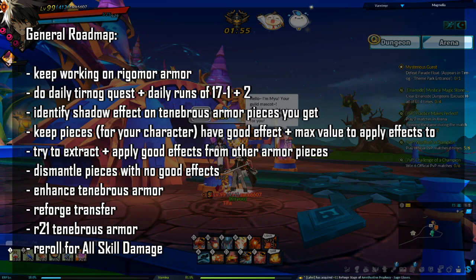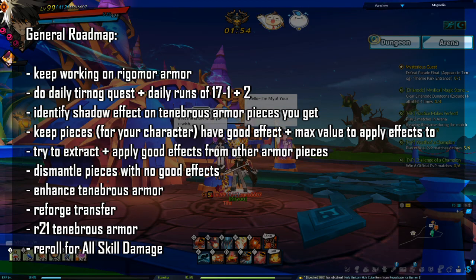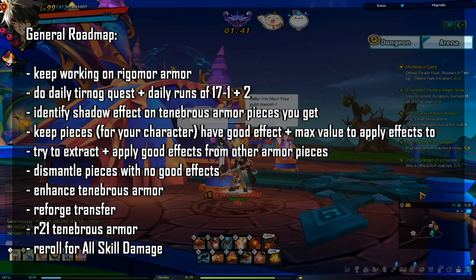You also need to work on enhancing your Tenebrous armor. After you enhance your Tenebrous armor and get the right effects and max values for your pieces, transfer your Rigormoor armor's reforge level to the new armor. Then finish reforging your Tenebrous armor to R21, and finally try re-rolling the additional effects for at least one line of all skill damage.